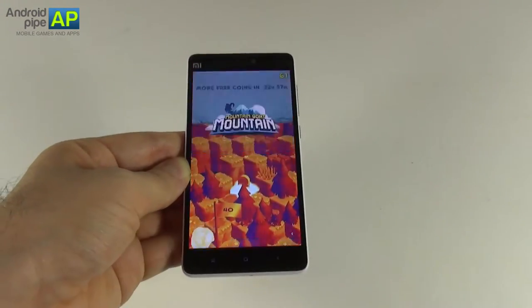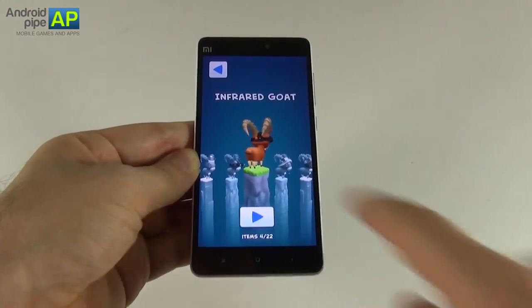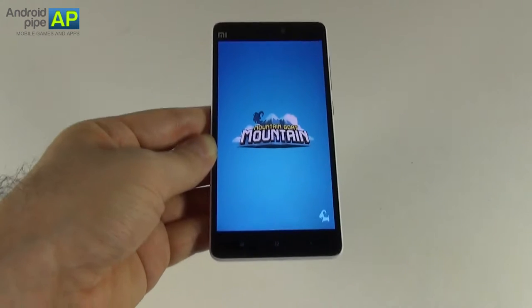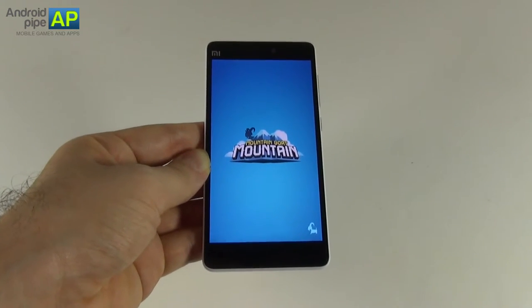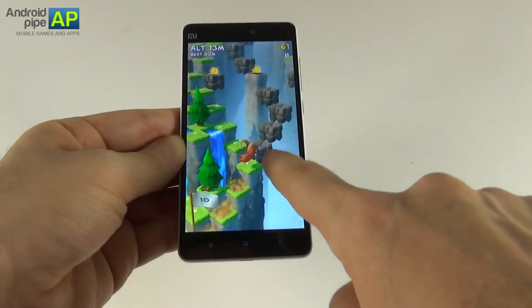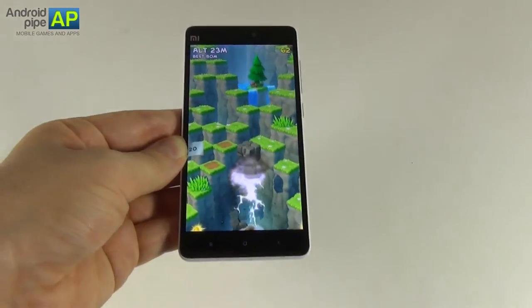I don't quite like these graphics here so I'm going to revert to another goat. A bit of a laggy loading screen here. This is the basic goat, the mountain goat, the one you start the game with. And once again the game is called Mountain Goat Mountain, comes from Zynga who have a lot of cool Facebook games. This little guy is hungry — he has to eat grass or else he's going to die.